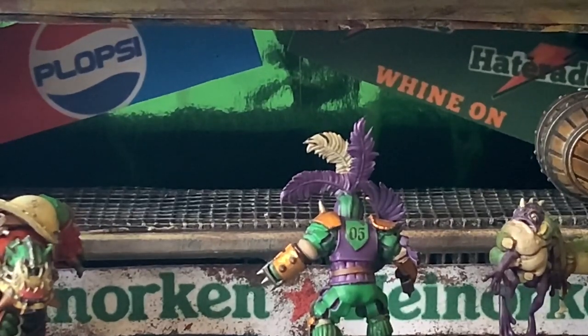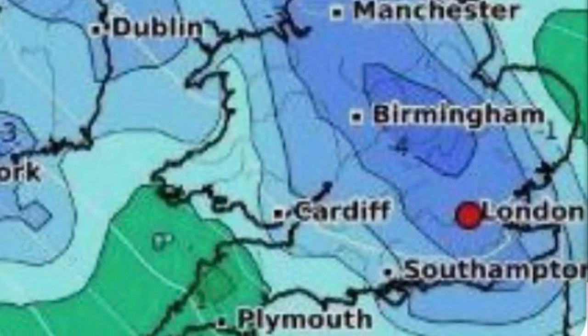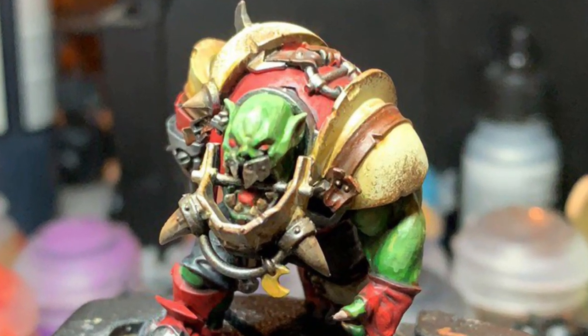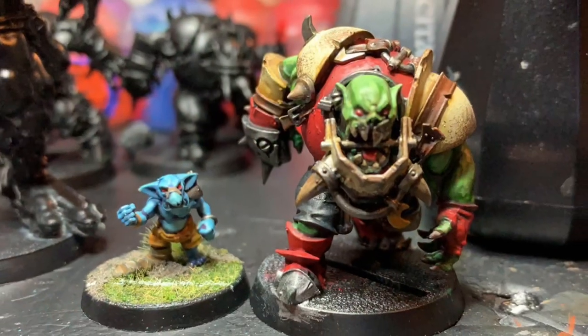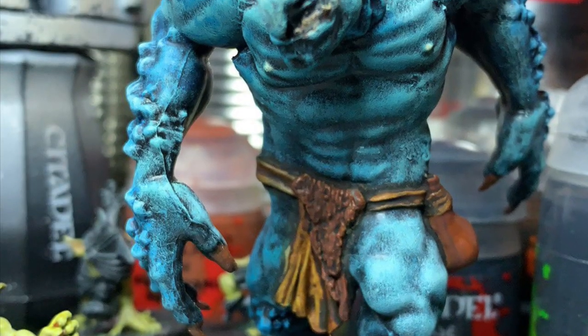Then winter hit Mel's workshop, making it far too cold to work outside. He can't afford fancy heating in his outside space, so it was time to migrate indoors and crack on painting up some of the Orkytown Snot Rags competition. The obvious first choice was Dexter's Black Hawk team, the Skullcrushers.